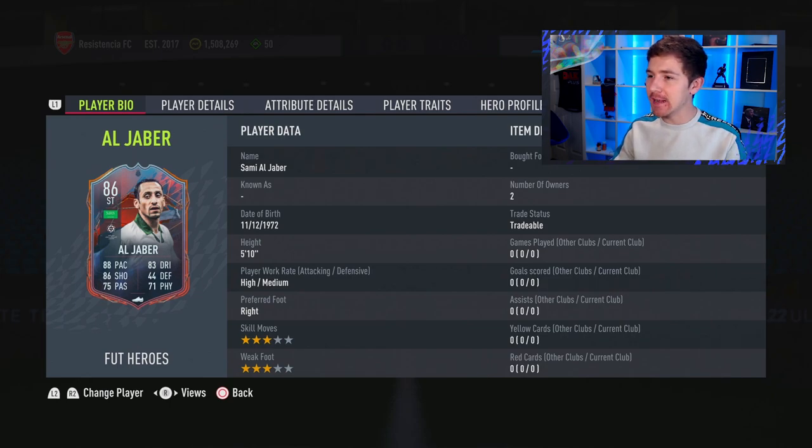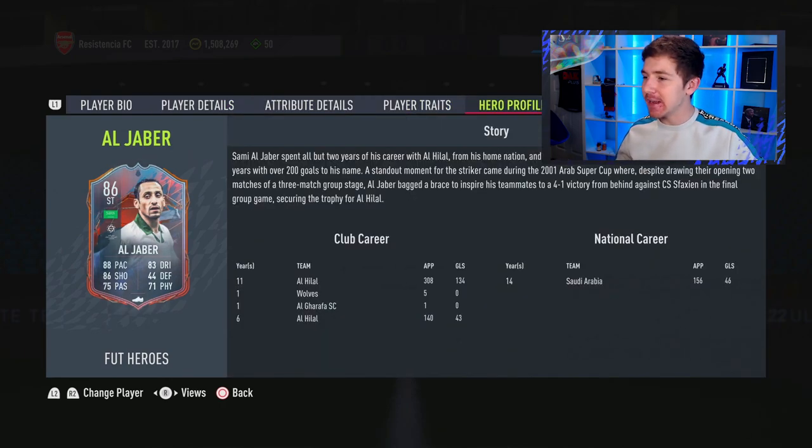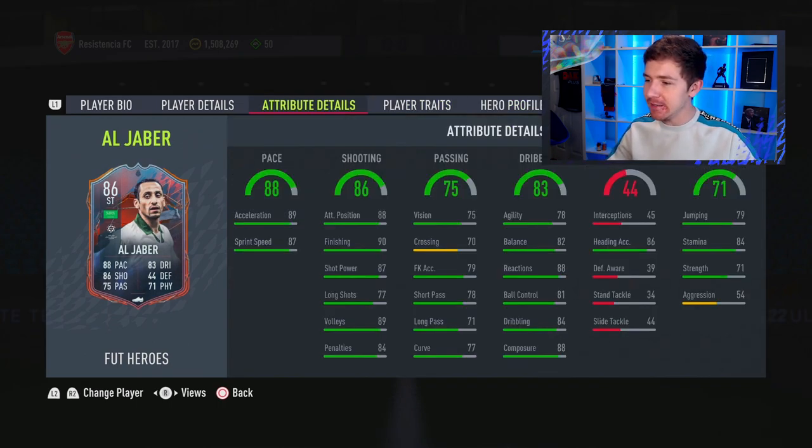This one might surprise some people: up next is Jabba, one of the cheapest heroes at 22k on PlayStation and 30k on Xbox. He's not the easiest to link into teams, but he makes for a very good super sub option. He's got plenty of pace, good finishing, decent composure, and dribbling that isn't bad with an Engine chem style. His strength isn't bad either. The only downside is a three-star weak foot, but for this price he's pretty underrated and worth a go.